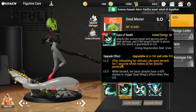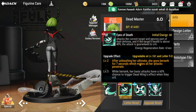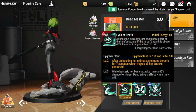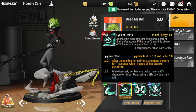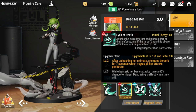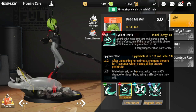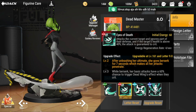The upgrade effect at level two: after unleashing her ultimate, she goes berserk after seven seconds, which makes all her attacks penetrate. Level three: while berserk, her basic attacks have a 60% chance to trigger Dead Wings effect when they crit. Note this is still grayed out because I haven't finished her design letter yet — too many resources needed.